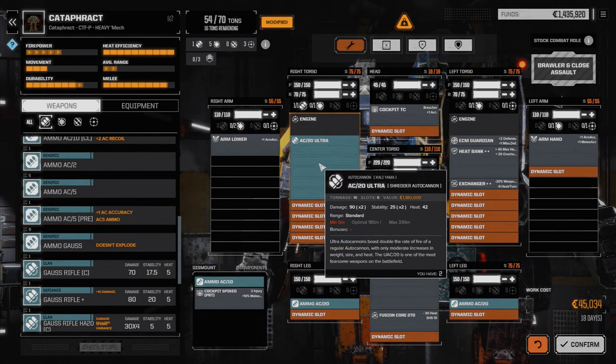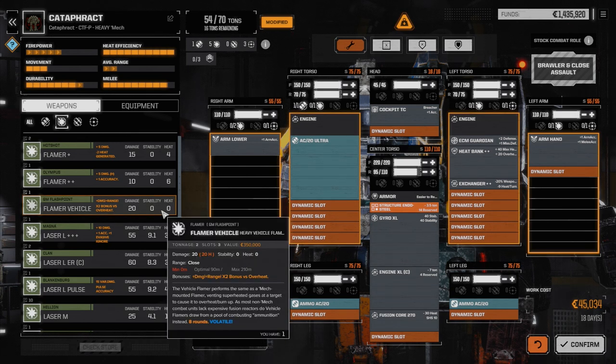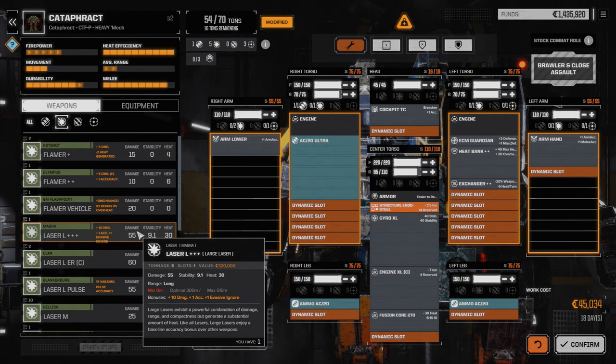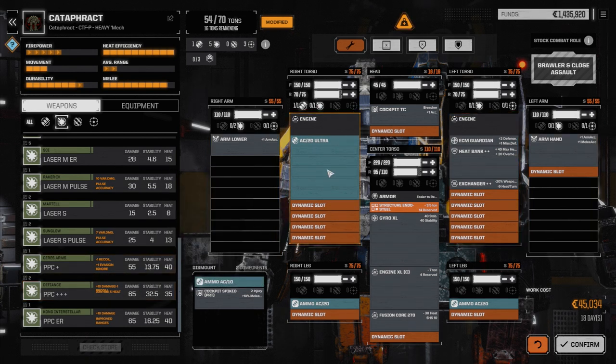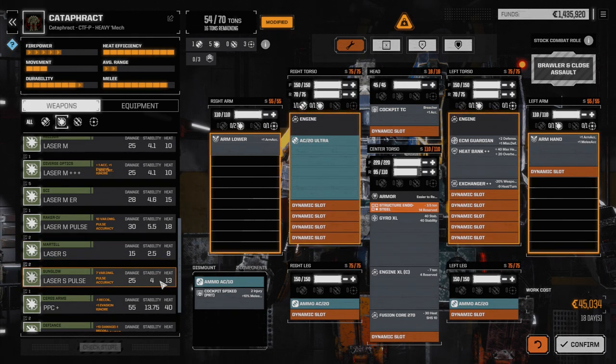Remember we need to keep three tons left over. Our heat is now 42, so we're definitely going to need more heat sinking. Let's have a look at what else we can throw in here. Laser weapons — if we're going to be a little closer, there's the regular large laser which is pretty good on heat. Medium laser, medium pulses, that PPC we took off — 65 damage for 35 heat, good stability damage too. With this Ultra 20 doing stability 25 times two, that's pretty good. Secondary weapons — thinking maybe pulse lasers.